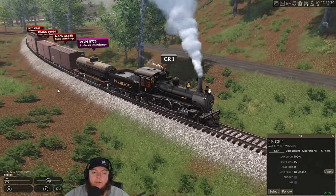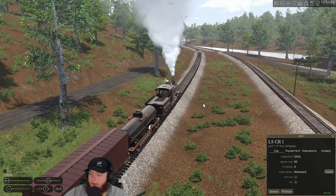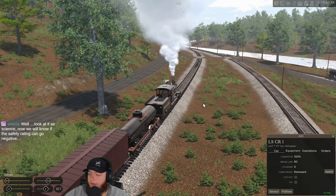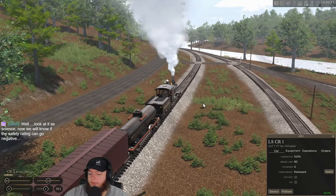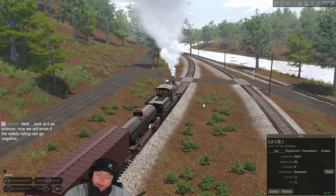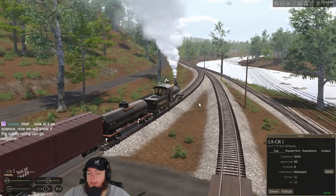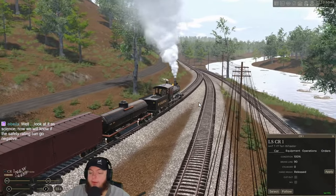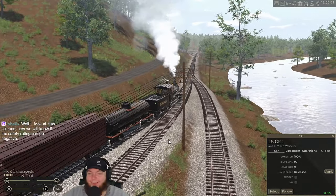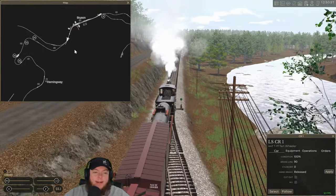We've got to get the Silvas on to what I call Trent's train, and the engines on my train — that'll be fun. Thanks, that is true — we should find out today if the safety rating can go negative. Our frames are cut in half already, by the way — we're down to about 30. Oh my gosh.